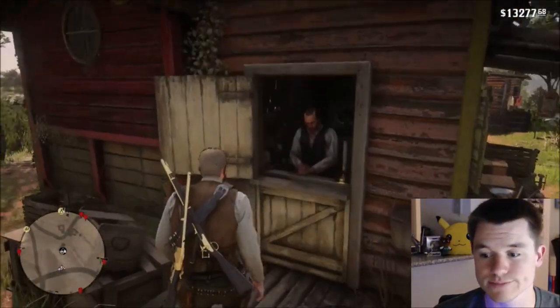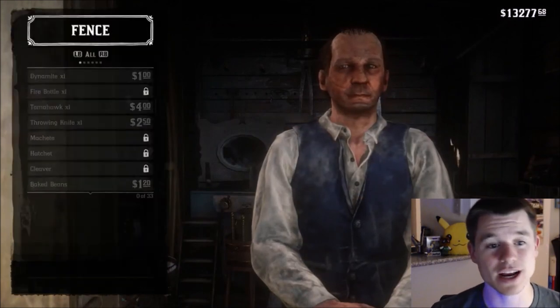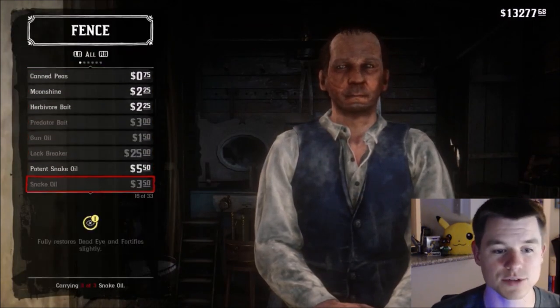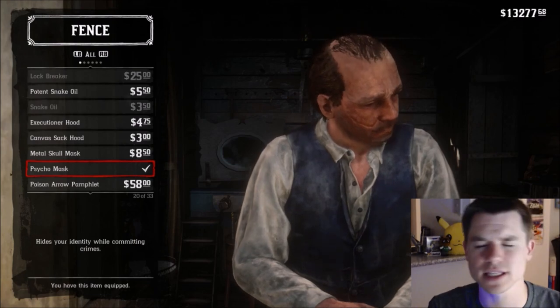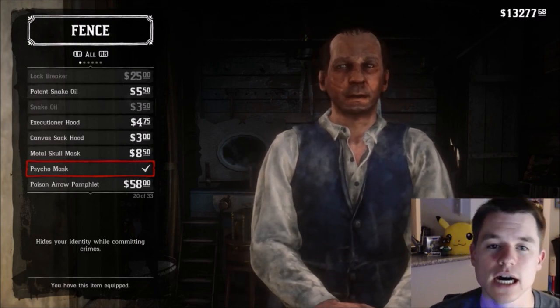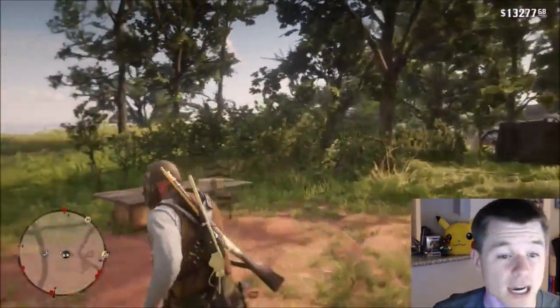Go ahead and hit that buy button. From there you are going to scroll down — he's got 33 items for sale — and here it is: the psycho mask. It's like $10-something; I forget the exact price, but it is not very expensive, definitely worth having. Go ahead and purchase that.